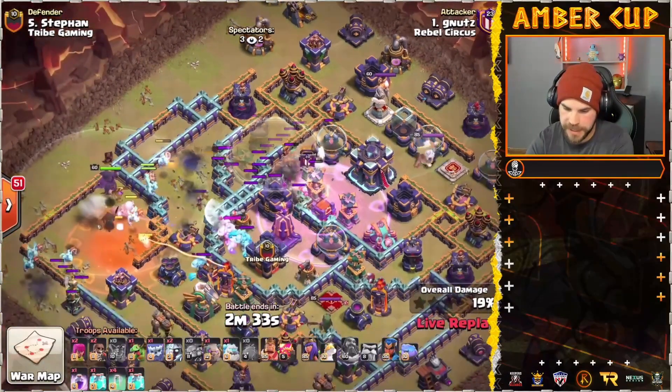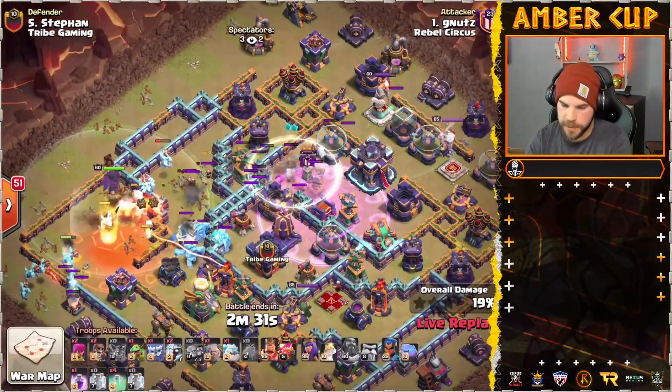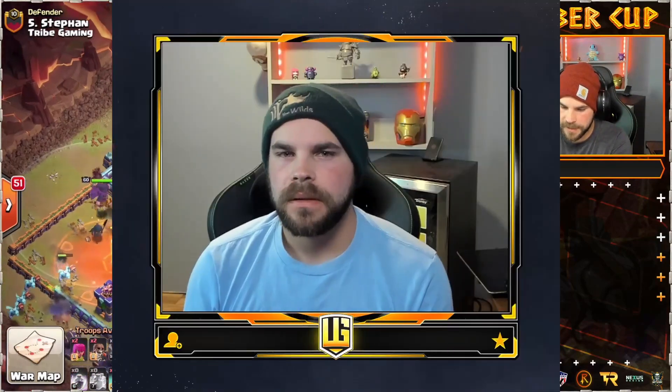See how much these Super Archers can get. In the meantime, we do have those Super Minions working down the left side of the base. A creative smash attack with some Super Minions, plus some dominating attacks from Tribe Gaming. Let me know down in the comments below which of these attacks is your favorite. Let's jump in.